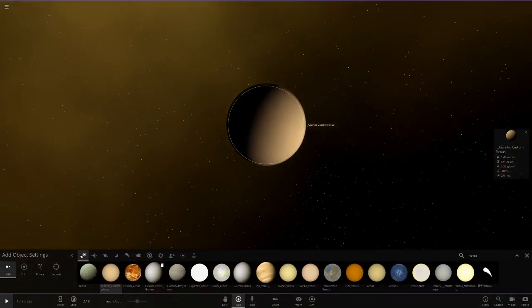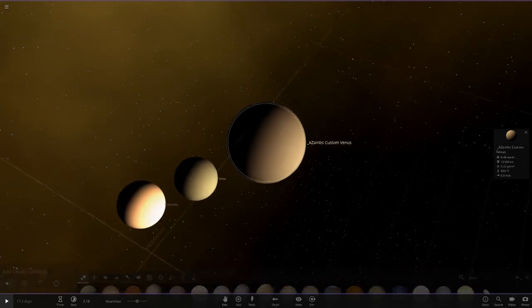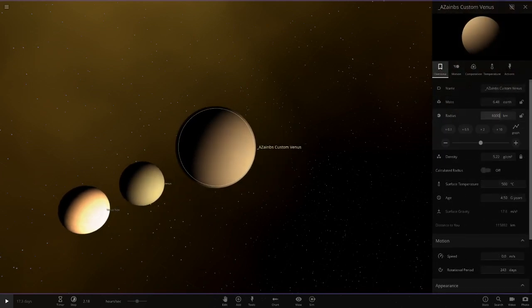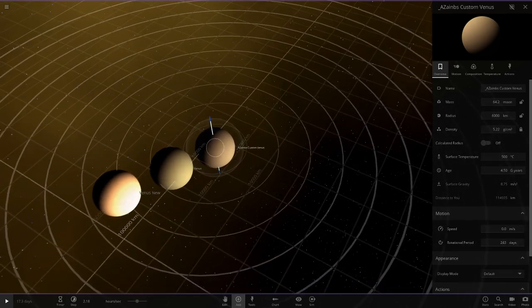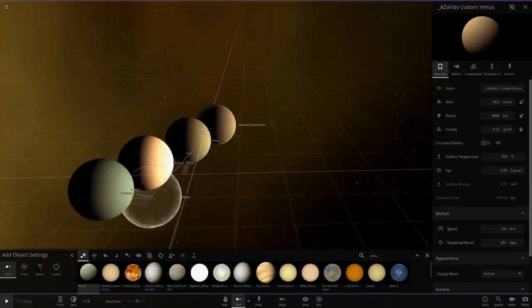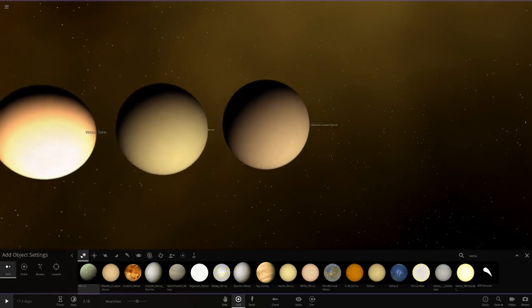I'll go ahead and spawn my Venus back in here, and then spawn Zane B's one too. We're definitely going to have to make this one smaller because it is way too big — let's put it to about 6,000. That's good enough. I'll also spawn the regular old Venus in for comparison. As you can see the regular one's color is just completely off — it's not right.